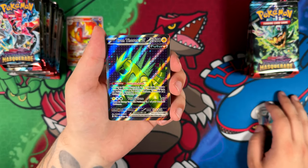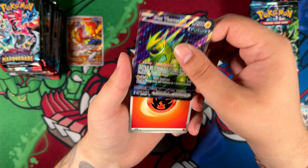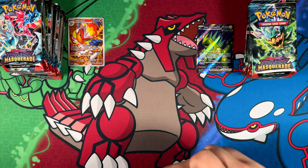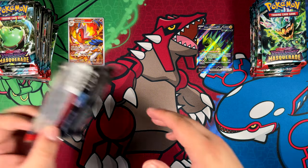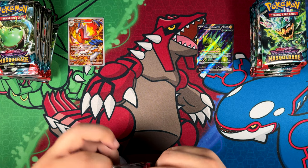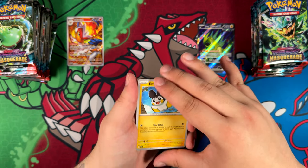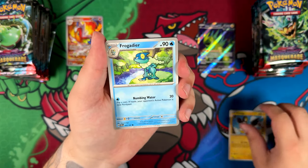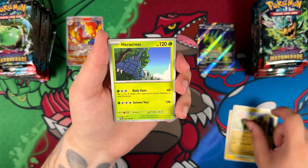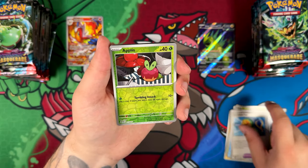Our first pull on the right side — Iron Thorns EX. Very nice. I hope I'm tracking the sides correctly. A quick count may or may not have confirmed that I'm doing it correctly. Let's do the left side next and see if we can go even. I don't really care about the values of most cards unless I have to buy them, but for the sake of this video we're gonna make a kind of pack battle out of it.